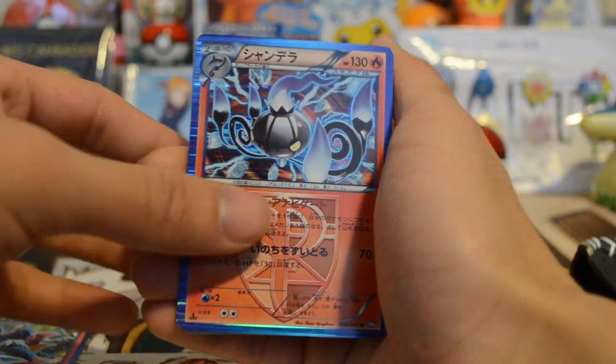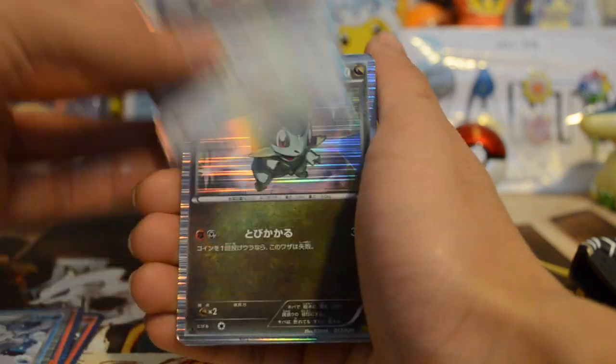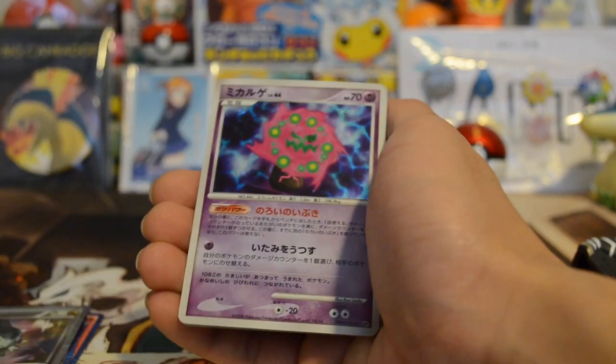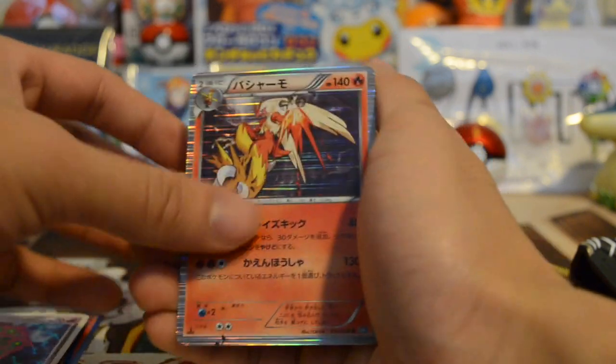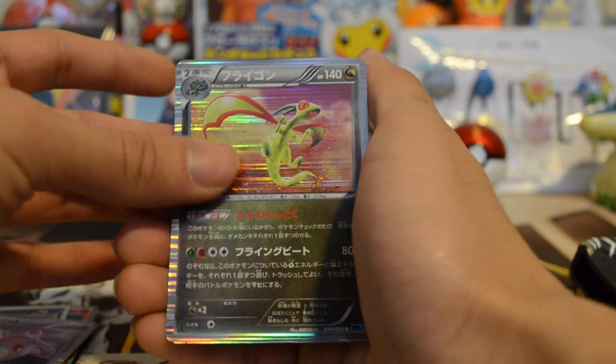This one was a Volcarona, a Chandelure, a Vanillish, a Chansey, Axew, Spiritomb, Blaziken, Darkrai, Mesprit, and a Flygon.